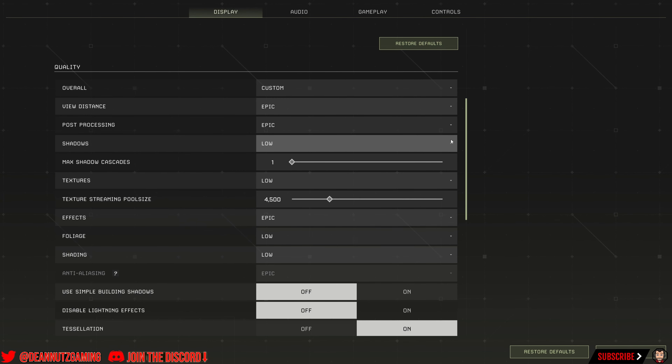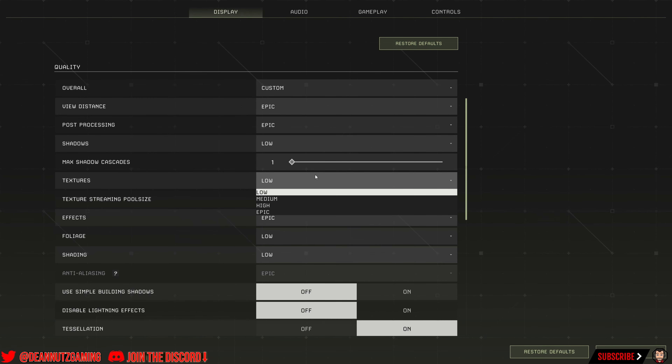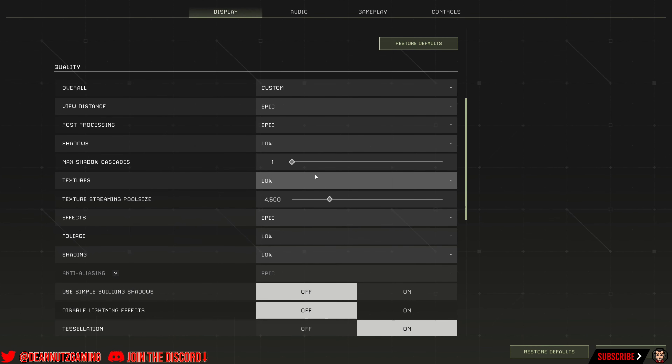You could do that as low as you want — you could probably have a little play around with that to be honest. Then textures, mine is on low as well. Effects, I'm going to whack that on low.